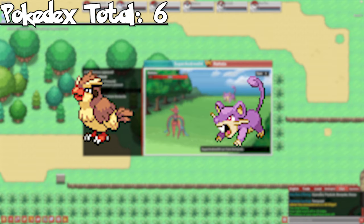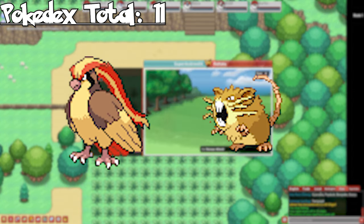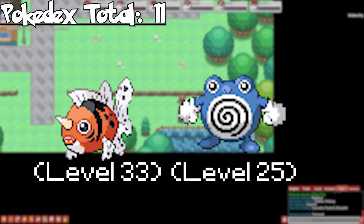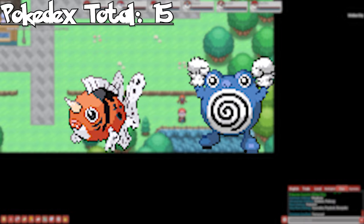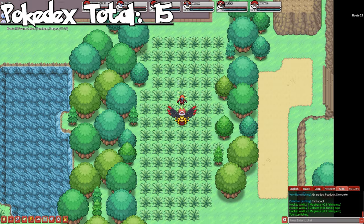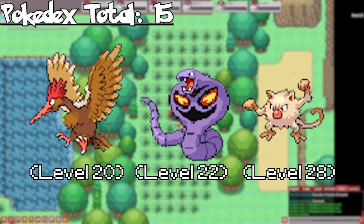Route 1 has Pidgey and Rattata — evolve both to get Pidgeotto, Pidgeot, and Raticate. In Viridian City, you can catch Goldeen and Poliwag by fishing. Evolve both to get Seaking and Poliwhirl — we'll deal with stone evolutions later, so we'll stick with Poliwhirl for now and won't need a second since we're not getting Politoed as it evolves with a specific item. Route 22 has Spearow and Ekans, as well as Mankey as a rare. Evolve them all to get Fearow, Arbok, and Primeape.